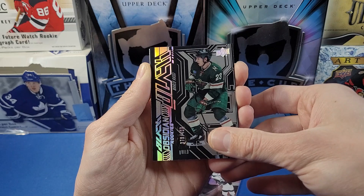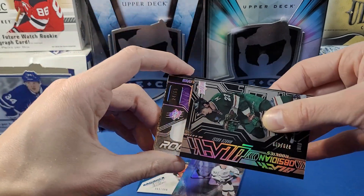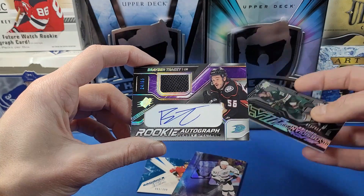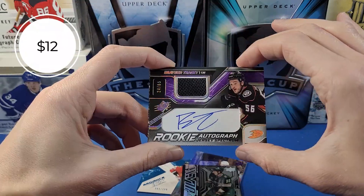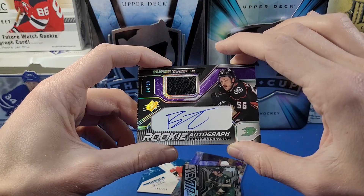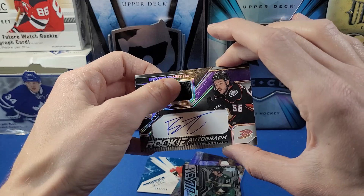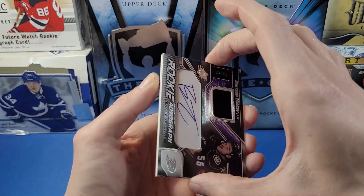Let's go after the Rossi — this one is numbered to 65. It looks like one of these rookie cards — there it is, Braden Tracy for the Anaheim Ducks. That's a rookie auto jersey to 65 — your Rookie Auto Jersey Spectrum. Looks like he signed a piece of paper, and there's a piece of jersey right on the card.